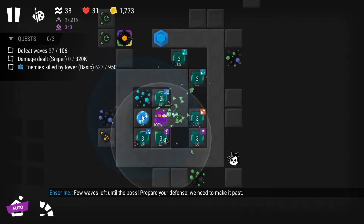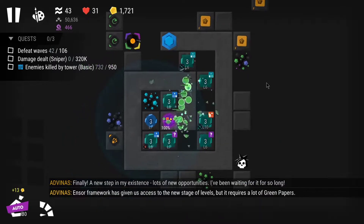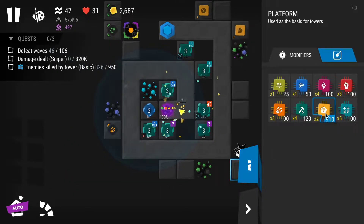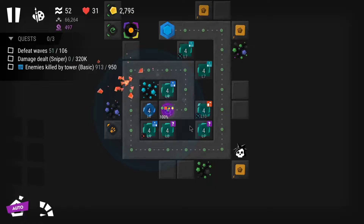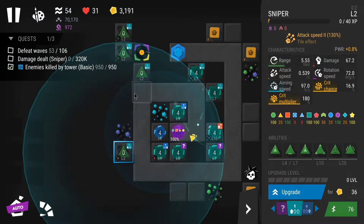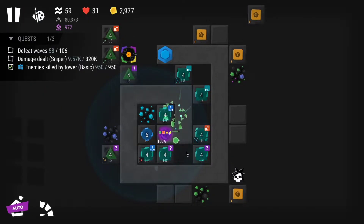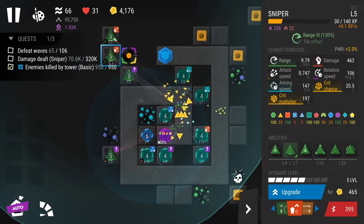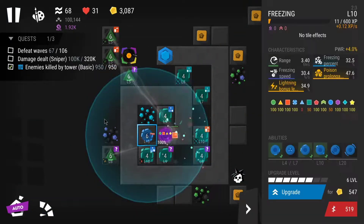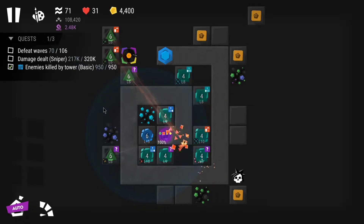My basic tower has some research because at the start of the game it was a tower I used, and you're forced to use it early on. After completing the daily quest, I saw another one — damage dealt by sniper — so I decided to complete that one at the same time to get some more rewards for research.